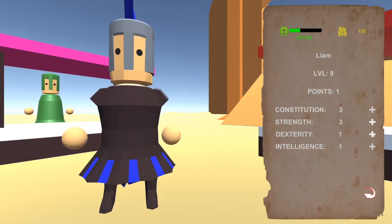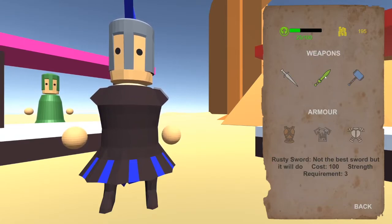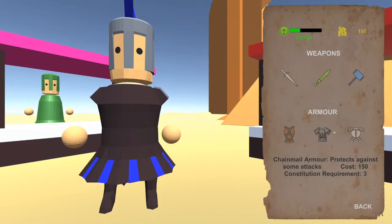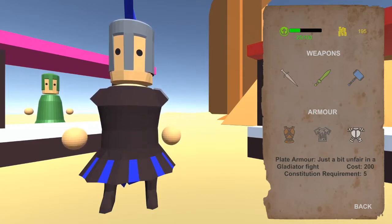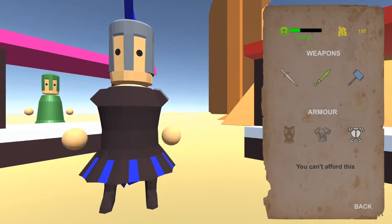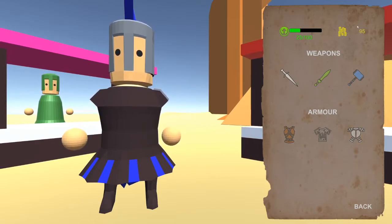So I'll put points in there, and you can go to the shop and see the different weapons. When you hover over an item it tells you a little bit about it, the cost, and the skill requirement. You can see here that we can wear this armor but we can't afford it — the game tells us — but we can afford these other items, and you can see our gold depletes.